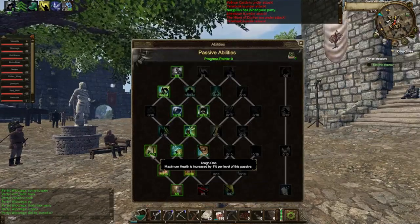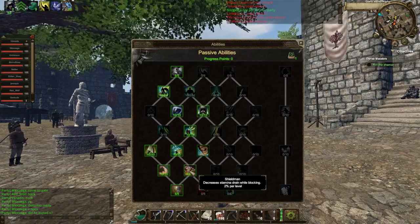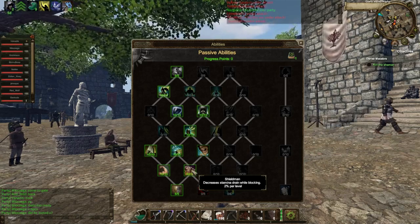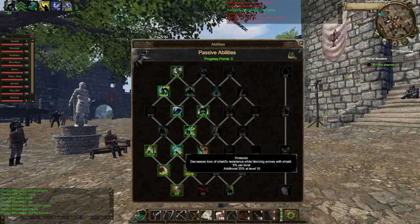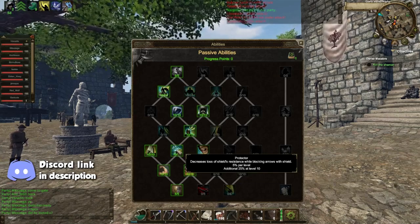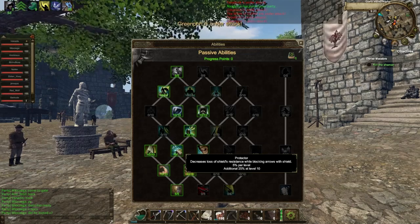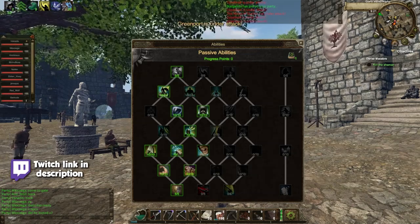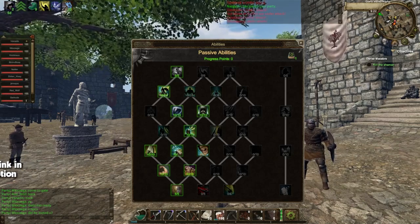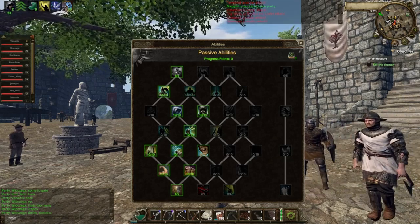Then after that we go up to Tough One, which gives us a plus 10% health — you're a tank, you need health. Then I moved over to Shield Man, which decreases stamina drain while blocking by 2% per level, so 20% at level 10. Then I went for Protector, which decreases loss of shield resistance while blocking arrows with a shield — 5% per level, plus an additional 25% at level 10. So if an arrow takes away 100 of your shield's durability, this puts it down to 25. As a tank you need this, it's just amazing.